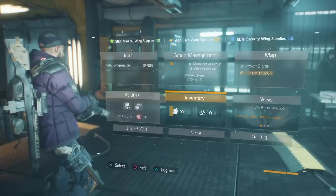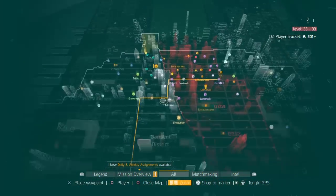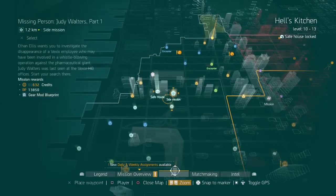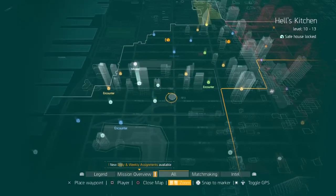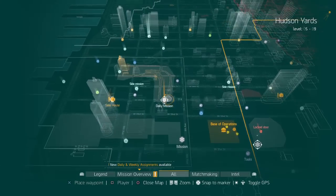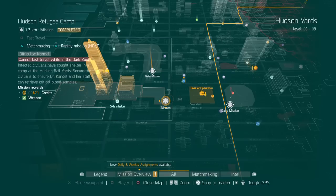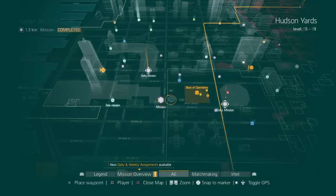Basically you can go solo or get a group of friends. But what you want to do is start off by doing the actual missions. They give you quite a bit of XP and stuff like that. I've already done all these, but the main story missions — all the leveling goes from level 1 to about level 27 or so. You want to complete those missions.